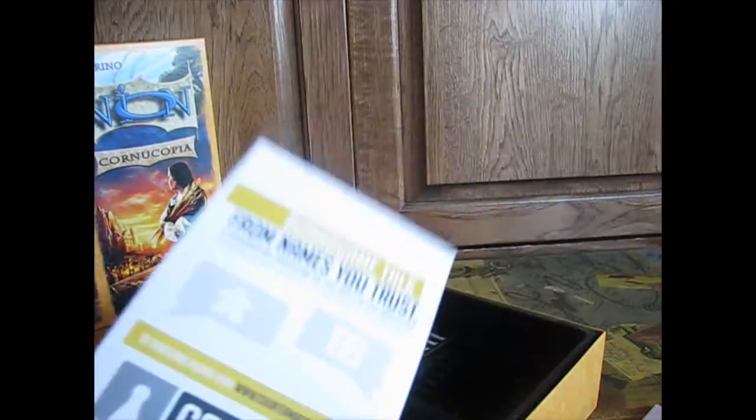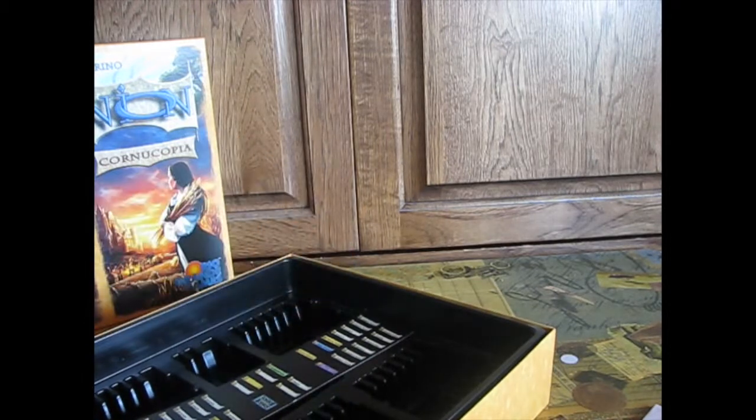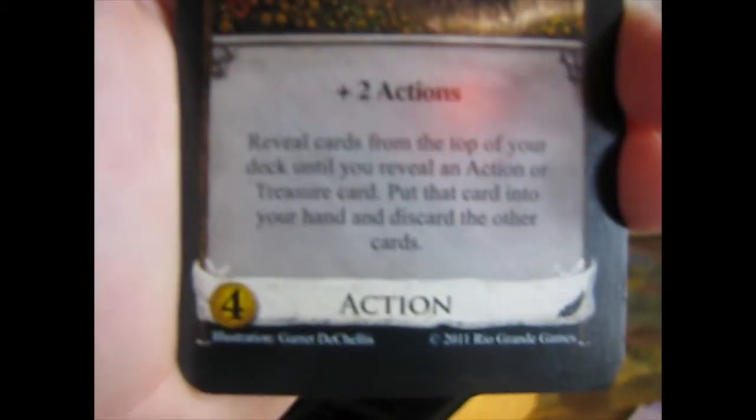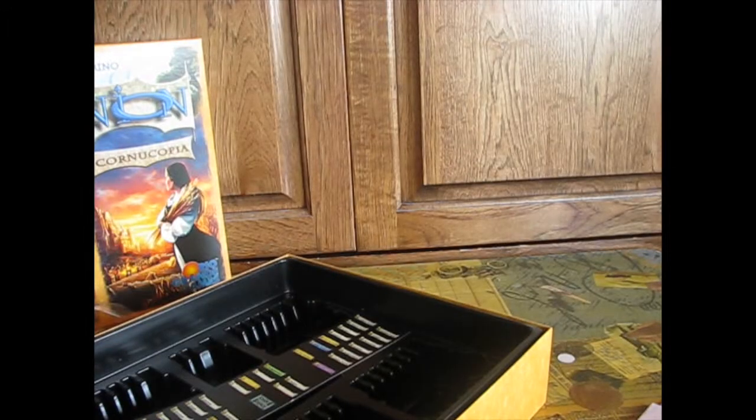Okay let's begin. I'm looking at the Cornucopia cards first. We have Farming Village — plus two actions. Here's the picture; I just like the art on these cards, it reminds me of Magic: The Gathering. Plus two actions, reveal cards from the top of your deck until you reveal an action or treasure, put that card into your hand, discard the others. That's Farming Village.